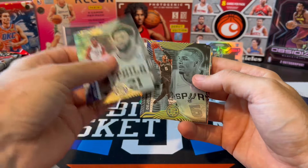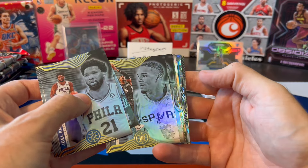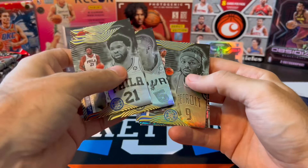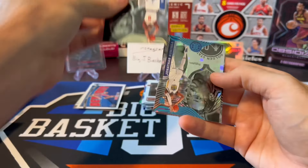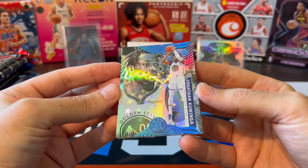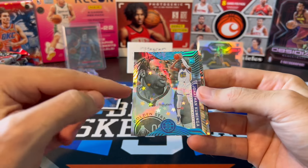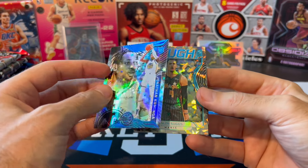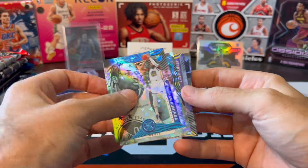Dinwiddie, Shea — we might have one of those rare tough inserts again. I pulled two of those already. Kim Walker — no, it was not a tough, it's one of these. Kaminga rookie starlight — awesome, very cool. I kind of saw the shiny side and I thought it might have been one of those toughs, but it is a tough. Kaminga starlight, Suggs tough — back to back in the same pack. Holy moly.